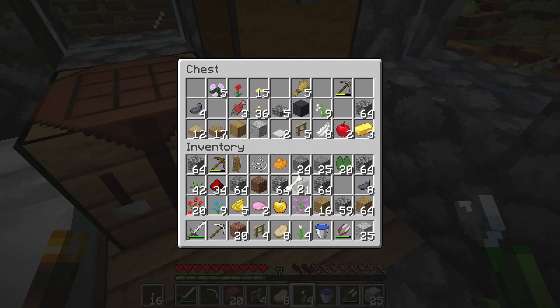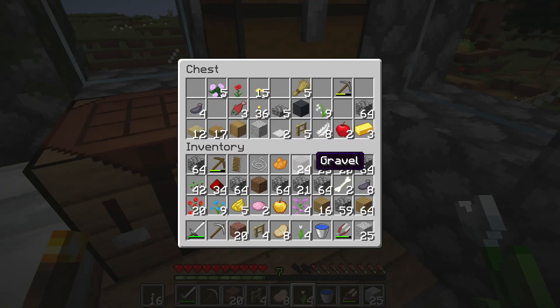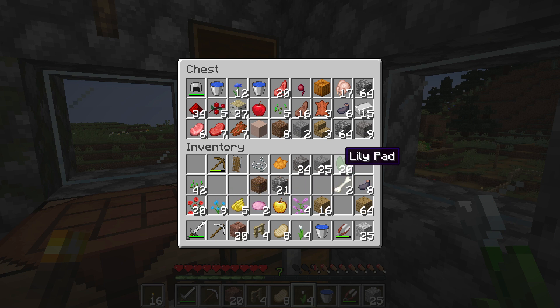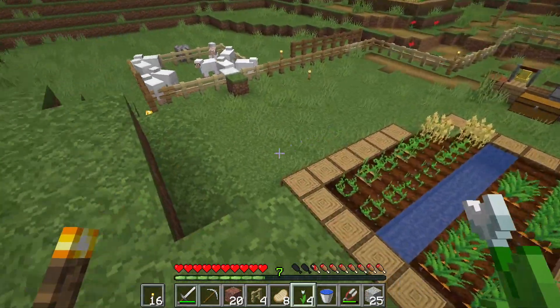Twenty-four — I can craft some paper. I think two more trades of paper with this villager and we can start moving on to some other trades with him.